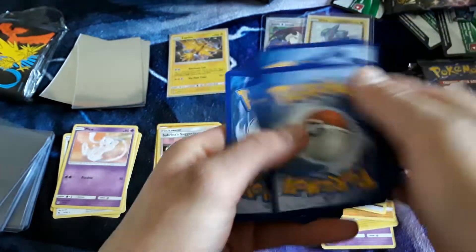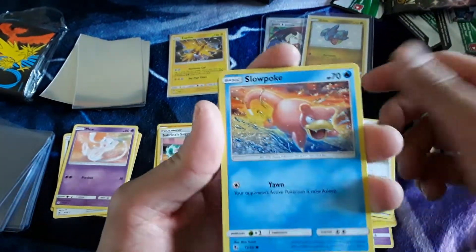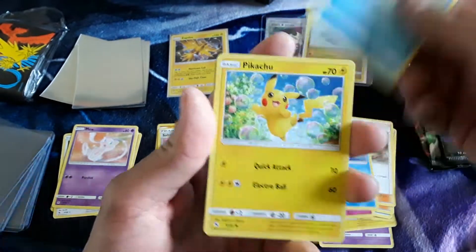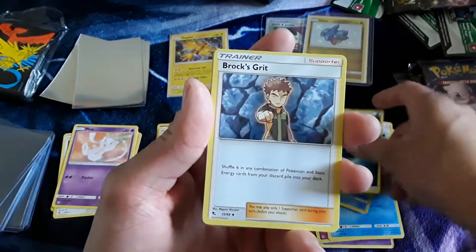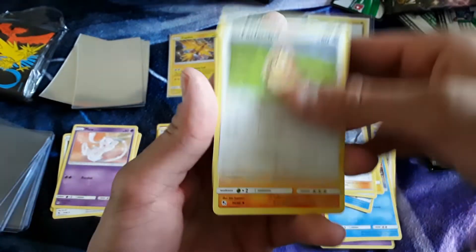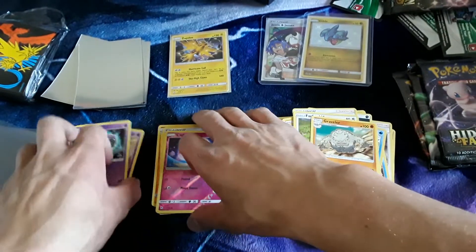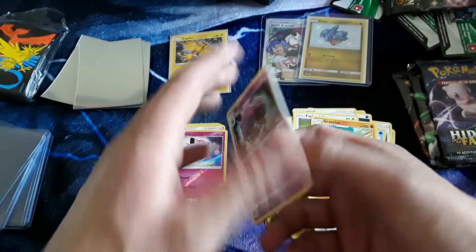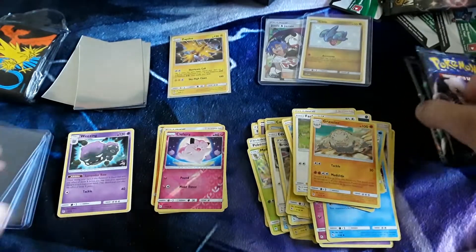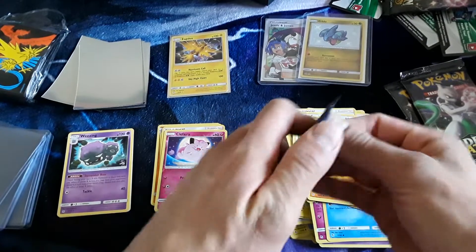And it does not. Slowpoke, Magikarp, Pikachu, Voltorb, Darkness Energy, Brock's Grit, Farfetch'd, Graveler, Clefairy reverse, and a Weezing. I don't think I've ever pulled a box with more than five regular rares in it, so we are down to three packs hoping we get at least three hits.